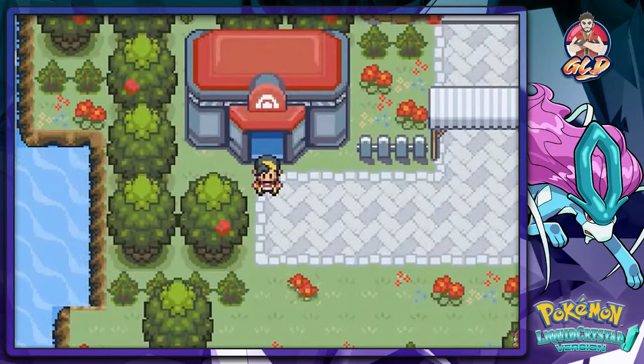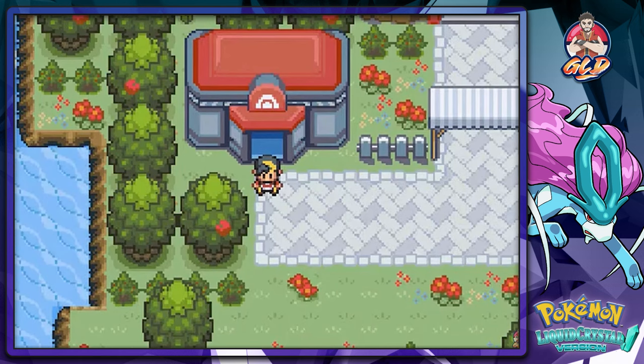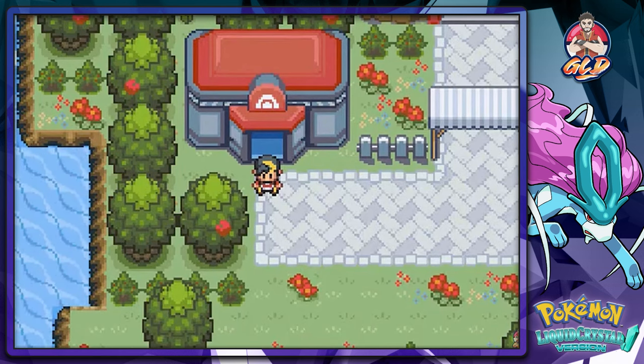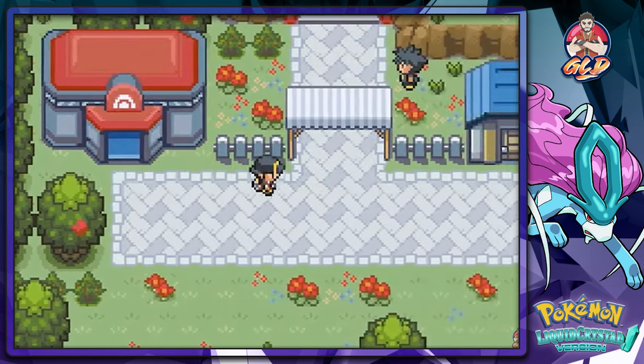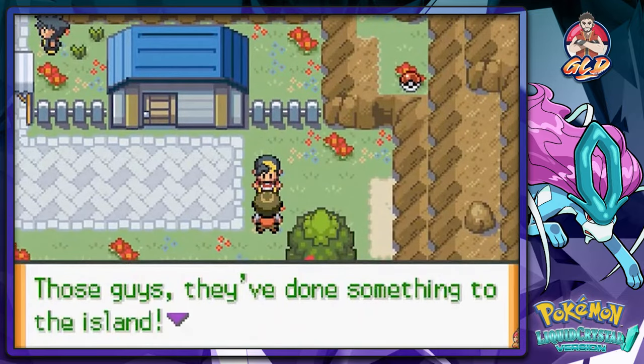What's up guys, it's me your host Draven, welcome to another episode of our Pokemon Liquid Crystal Walkthrough - the never-ending walkthrough! Here we are in Westvale Port and it looks like Team Nexus is here. They have taken over the town.